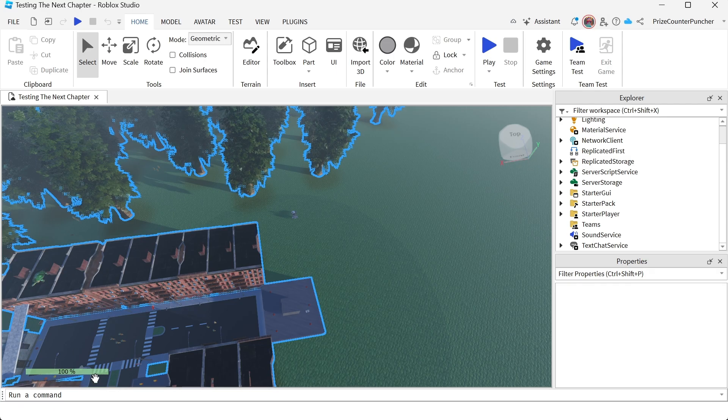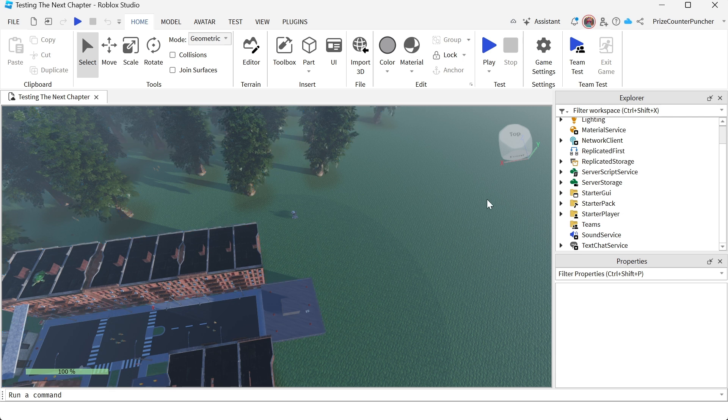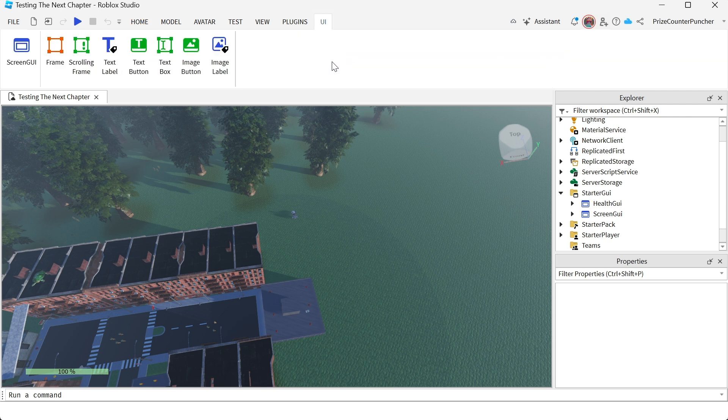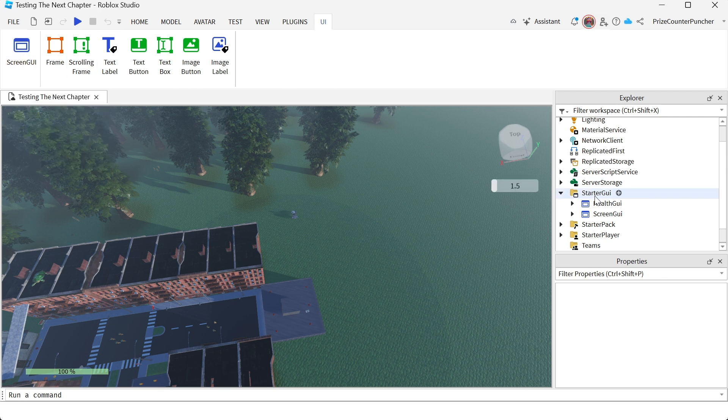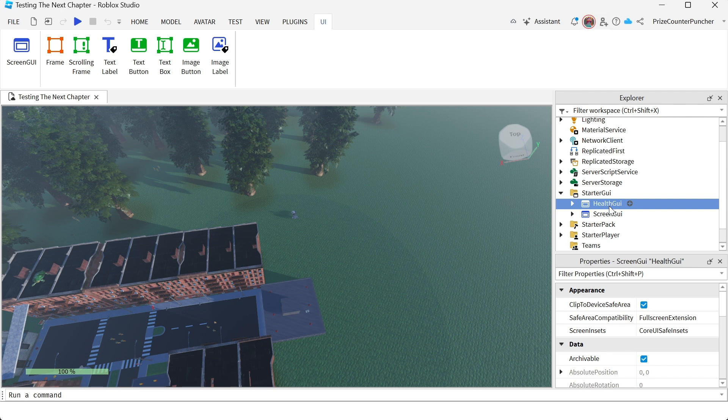You're gonna go to your StarterGui and add a ScreenGui, or you can go up to the menu and click on the UI button under the Home tab. Click on ScreenGui — that's going to create a ScreenGui. You can rename it to HealthGui.